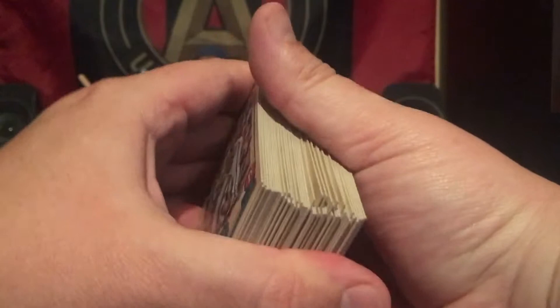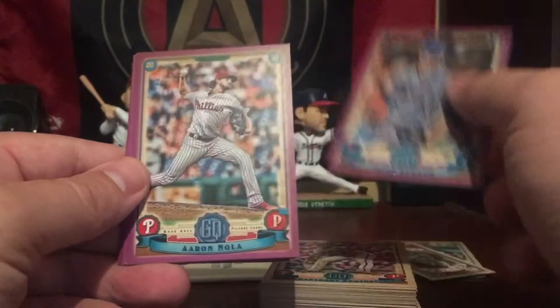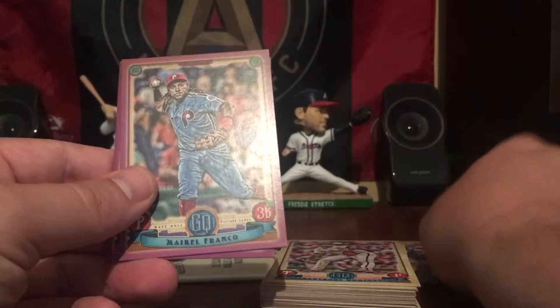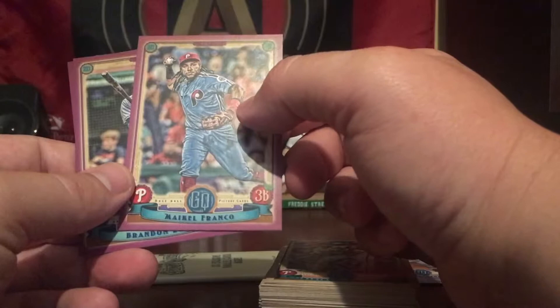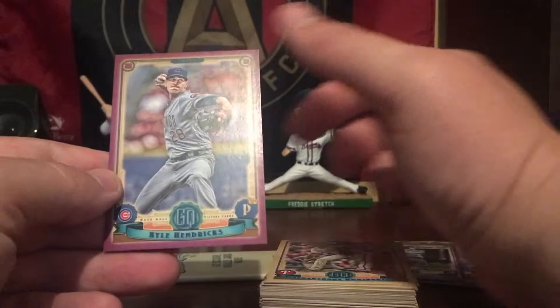And we're going to get into these exclusive parallel packs now. Alright, these are purple — so pretty cool, a little different from the green that we saw at Target. Got Jacob deGrom, Aaron Nola, Corey Spangenberg, Maikel Franco. And a throwback jersey — I'll have to look at that. I don't know if that's the right jersey for this card; it may be a short print. But we'll definitely take a look at that. Brandon Lowe and Kyle Hendricks. It's all kinds of different parallels and variations — it makes you unsure when you're sorting them.